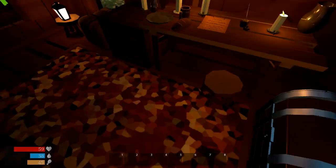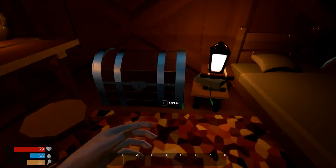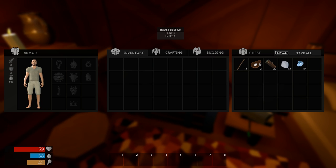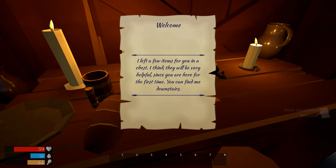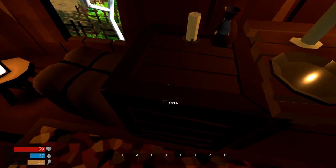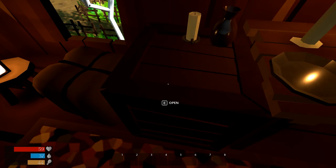Here we are, we just woke up and we've got our own room. Let's go ahead and loot this chest first. We got some sticks, roast beef, wood logs, stone, and iron nuggets. We can press Shift+Space to take everything at once. There's a note: 'I left a few items for you in the chest — they will be very helpful. Since you are here for the first time, you can find me downstairs.' Another chest has sticks, arrows, leather, feathers, and dirty water.